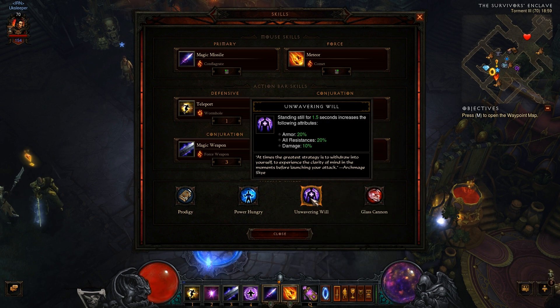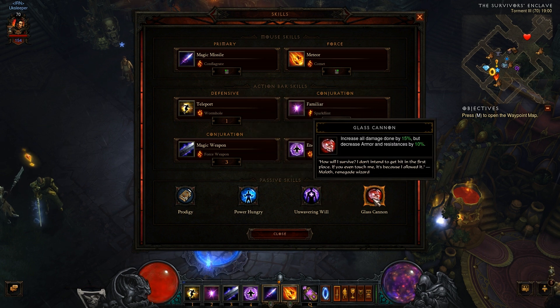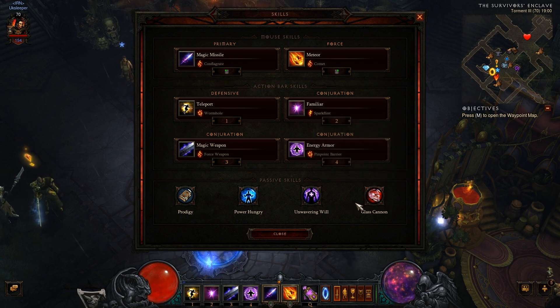Next I use Unwavering Will. As a glass cannon you can kite if you're soloing, but Michael pulls everything so I stand still. This gives us armor and resist — not really fantastic — but 10% more damage, which is nice. You just need to stand still for 1.5 seconds. Because I have so much intelligence, I had 1,800 to 1,900 all resist at one point, so I went and got 15% extra damage from the Glass Cannon passive. It decreases your armor by 10% and all resists by 10%, so only use it if you can spare those stats, otherwise you will die.